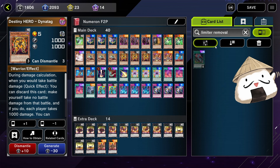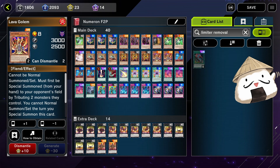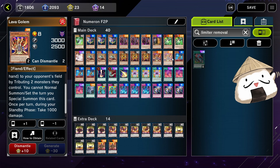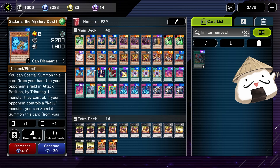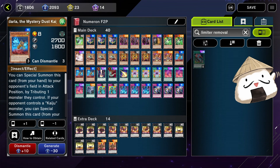Limit Remover is a UR from the Roid Nexus pack, so it's quite expensive. Next you want Lava Golem — this card is clutch because it also does that extra 1000 damage, and it gets past some walls if people are actually playing the game. You can also run extra Kaijus if you want.